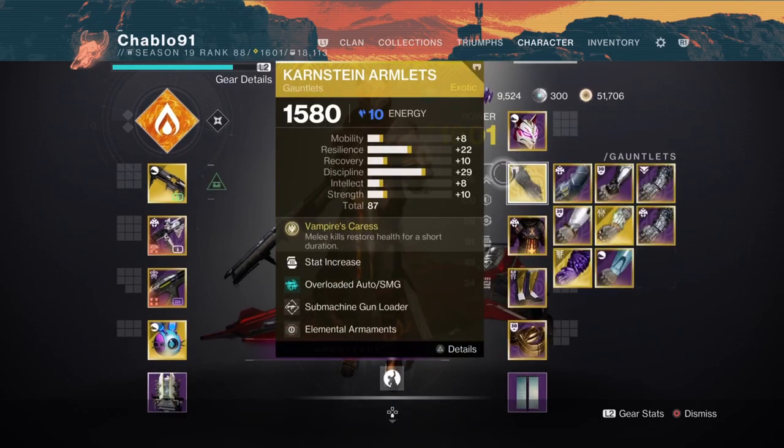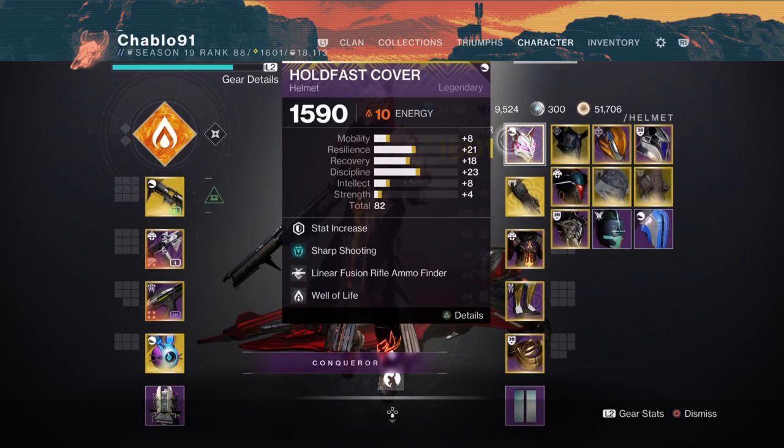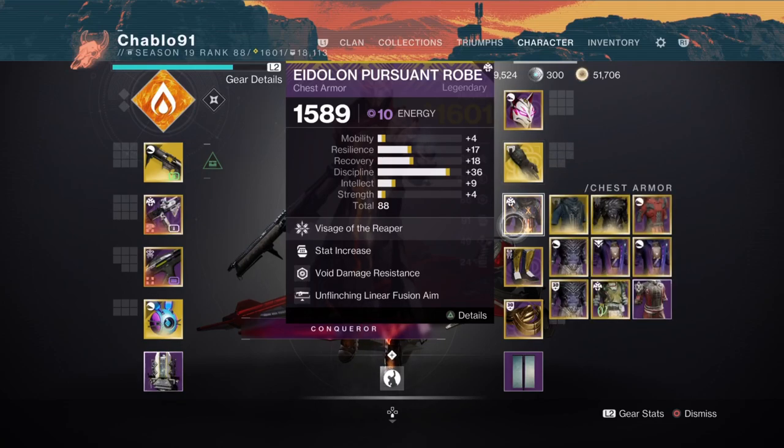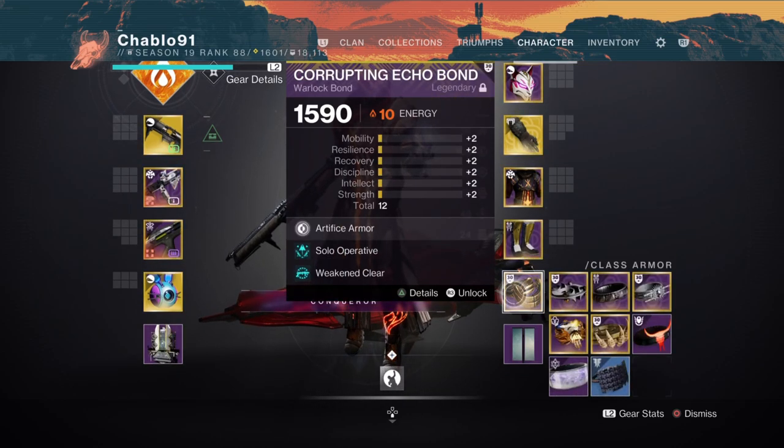Two builds we're using. We're using the Kahnstein Armlets build for health regen. The mods are: Sharpshooter which increases Vice Stinger — I'll talk about that in the run — Linear Fusion Rifle Armour Finder, Well of Life, Elemental Ordnance, SMG Loader, Overload SMG — yes, it does work in this dungeon — Void Damage Resistance, Unflinching Linear Fusion Aim, Linear Fusion Scavenger, Elemental Charge. Two class mods on the class piece: Solo Operative and Weak and Clear. You should level up for these — they're super important.